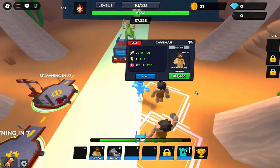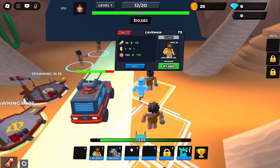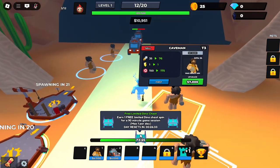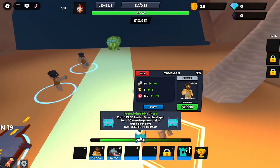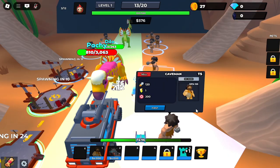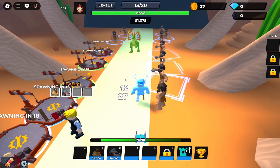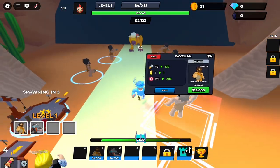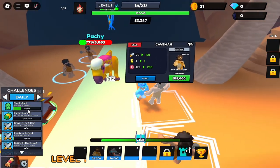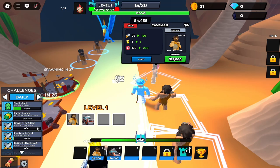Looks like two of our cavemans are at tier four now, and we can also place down a third one. I don't know what this chest is right here. There's a free limited dino chest that you get every 90 minutes. Flying units are coming out. We're going to upgrade one of our cavemans to max — just tier five. They're starting to come out a little bit faster now. For daily challenges: we can upgrade 50 towers, we can earn a hundred thousand from money towers.